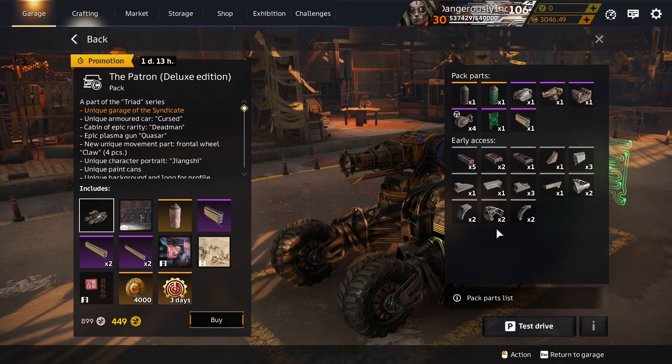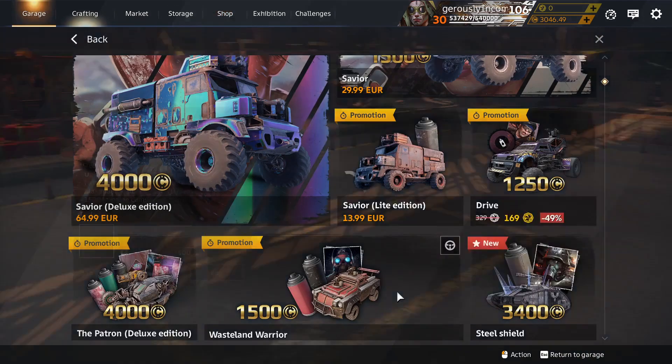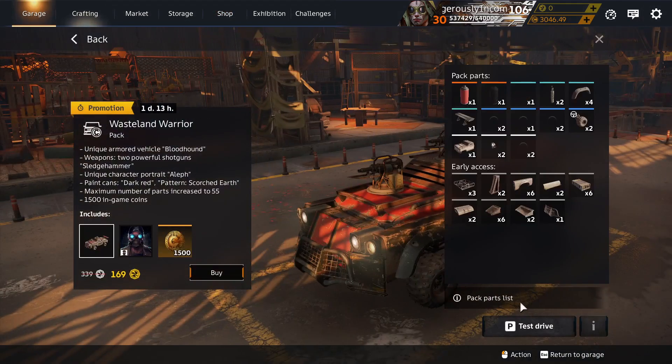There are some prestige parts you can unlock later or get in exchange for engineer's badges. And there's something else — Wasteland Warrior has returned. I thought it was a new pack, but it's actually a returning pack that's been around before.